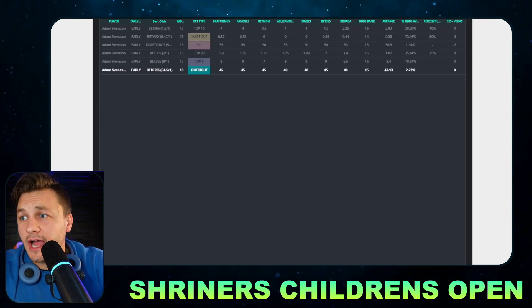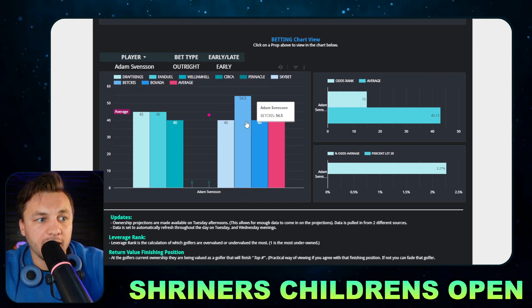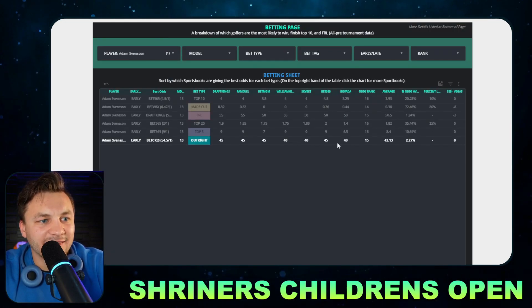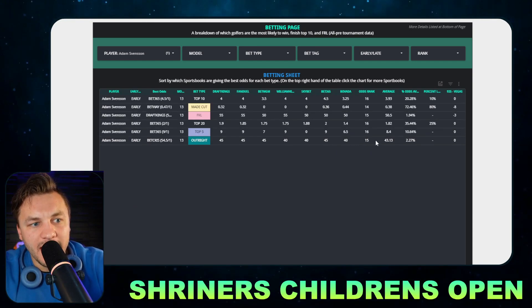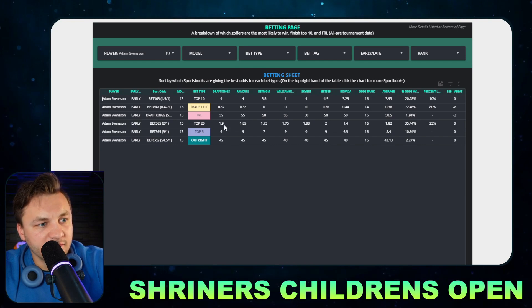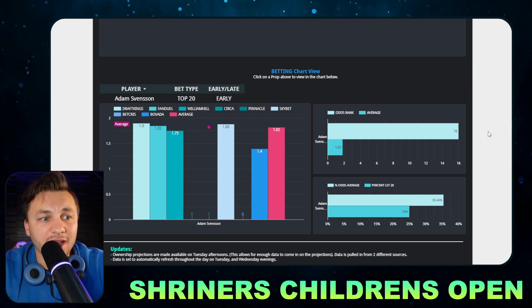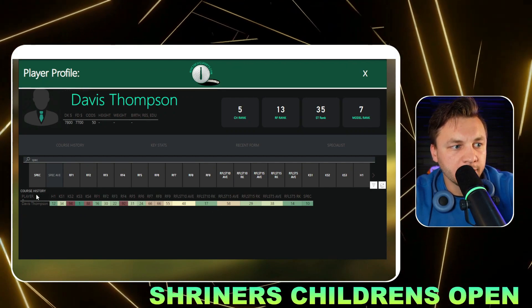Looking at Adam Svensson's odds, we're seeing 45-to-1 — those are pretty good odds for a guy who has finished top 20 or better in two straight starts and been playing very consistent golf. If you have access to other betting sites you can get him at 45-to-1. The model has him ranked 15th overall, so we're getting a pretty good edge there. At 1.9-to-1 to finish top 20, that's something I really like — he's finished top 20 two straight weeks and is a top 20 stat fit. All signs point to him being a good top 20 bet.